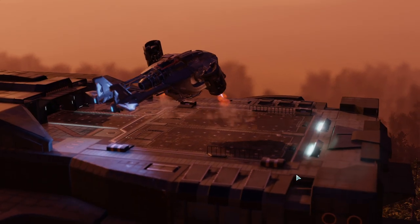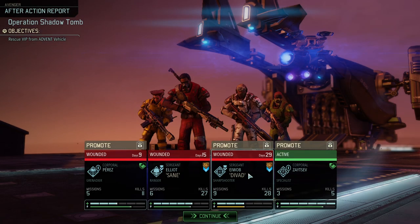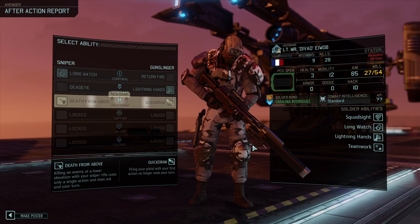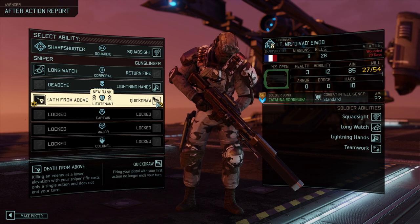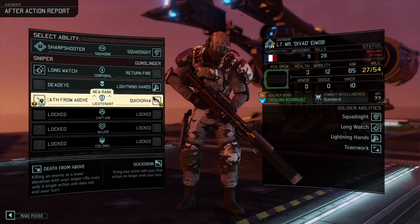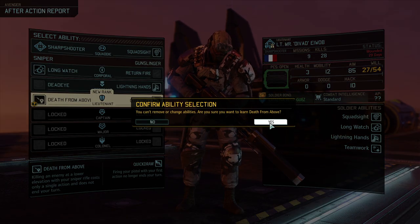It looked like a scrappy mission, but the main problem is you can only do so much against heavily armored units, specifically when they also have AOE weapons. Now the moment of truth - how many days is everyone going to spend in the sick bay? Diva is out for almost a month - that is so unfortunate. I like Quick Draw but I also like Death from Above. Given the way we're using him at the moment, we're going for Death from Above.